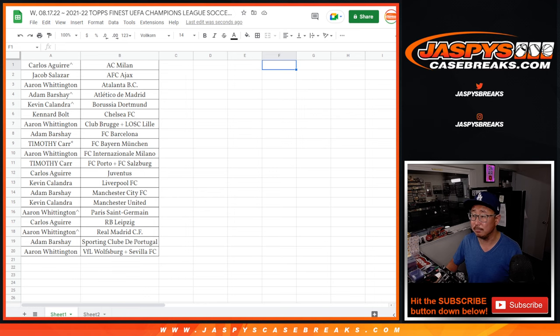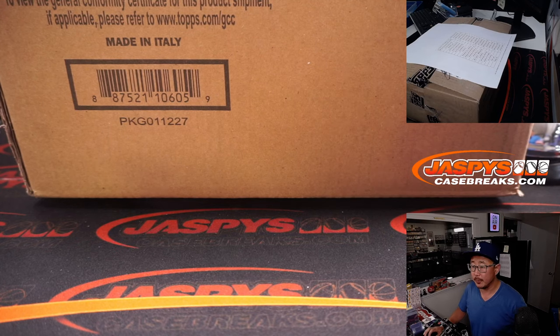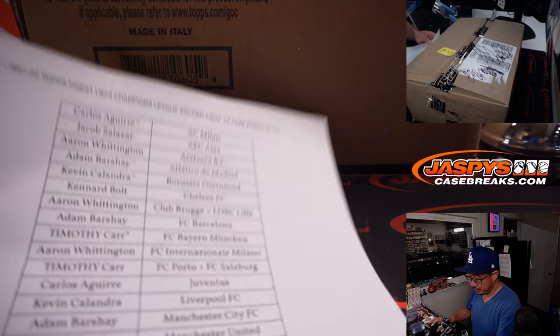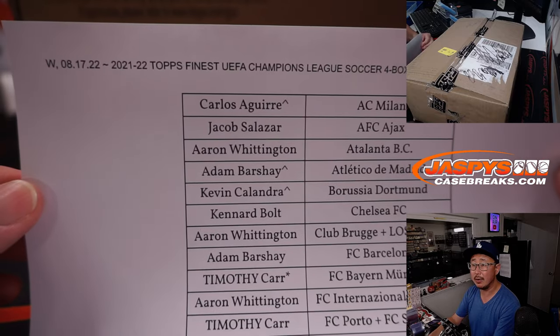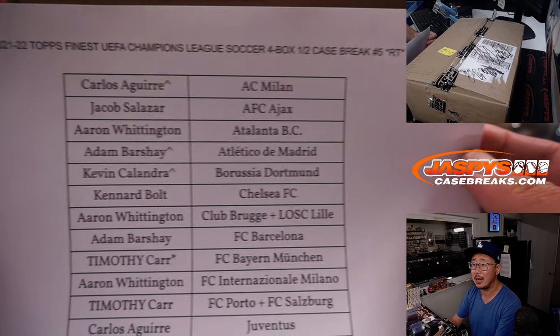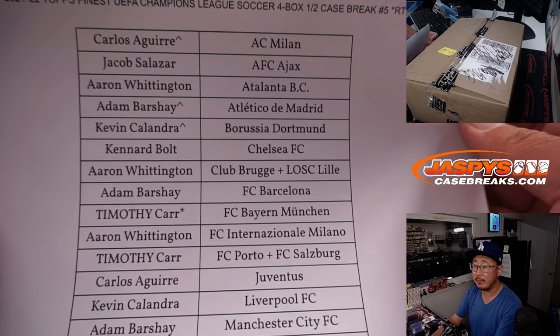I'm going to go run and grab that case. Welcome back everybody — no deals were done in this break, so the list you saw remains the same. Good luck everybody, here on Wednesday the 17th, 21-22 Topps Finest UEFA Champions League Soccer, half case, random team number five.